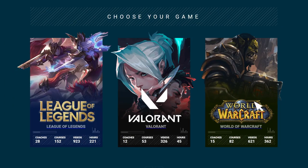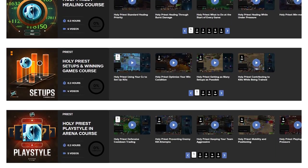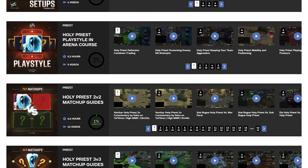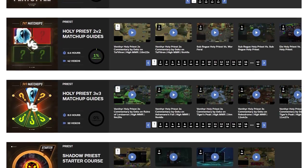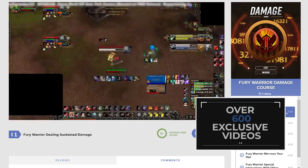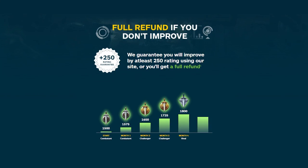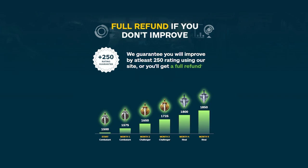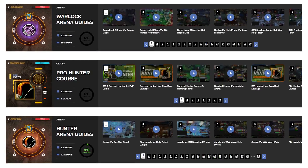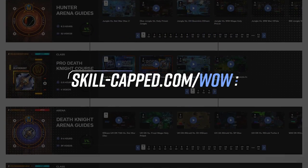If you're looking to level up your Holy Priest gameplay, consider checking out our newly redesigned courses at skill-capped.com/wow. There you will find healing setups and playstyle guides for Holy Priest updated for 9.2. We have over 600 site exclusive videos ready to fast track your learning experience. Our website is designed to make you improve, and we even offer a money back guarantee if you don't see rating gains while actively using our guides. Join over half a million lifetime users — check out skill-capped.com/wow today.